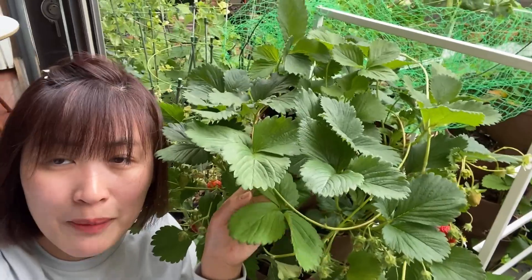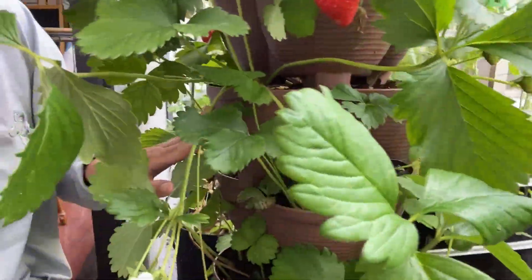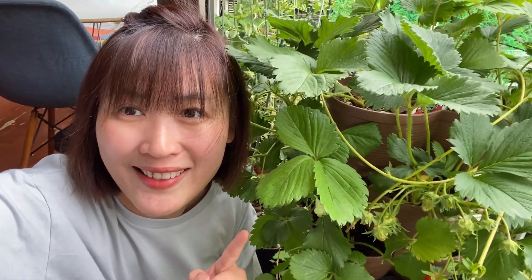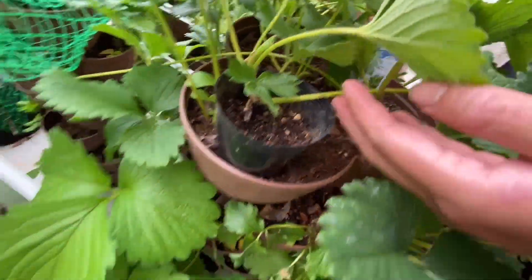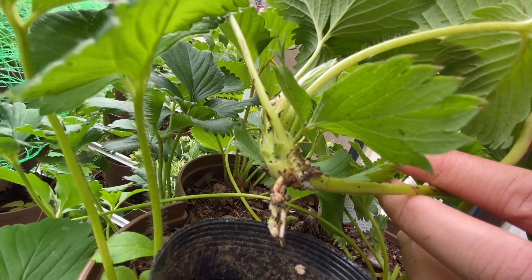About 3 plants in one container, and there are about 7 layers — that means about 21 strawberry plants in this space only. This container is very convenient for me because it is big enough for me to propagate the runners.